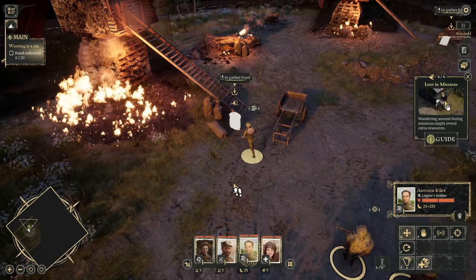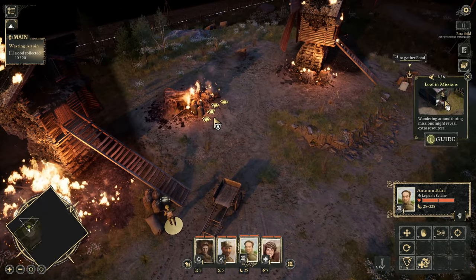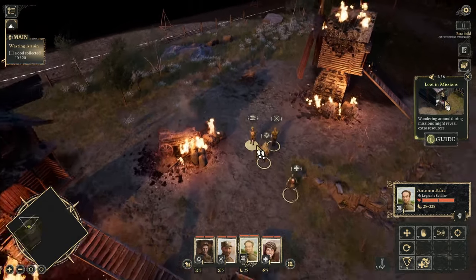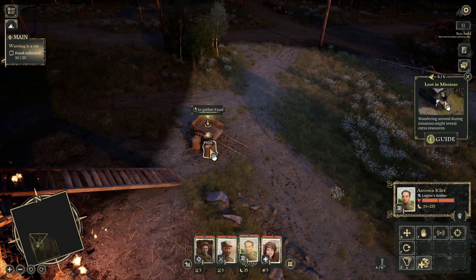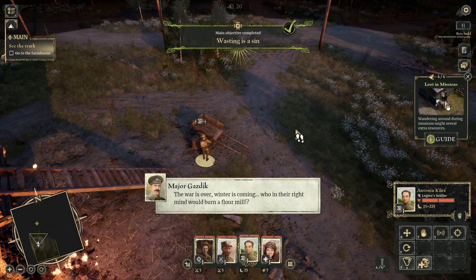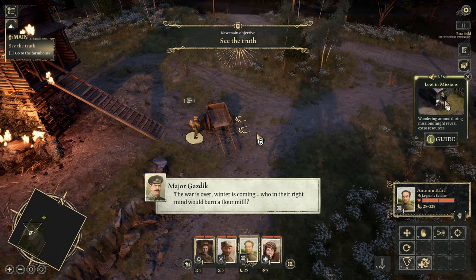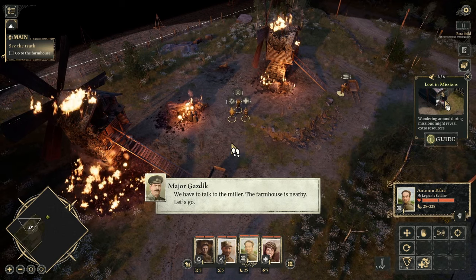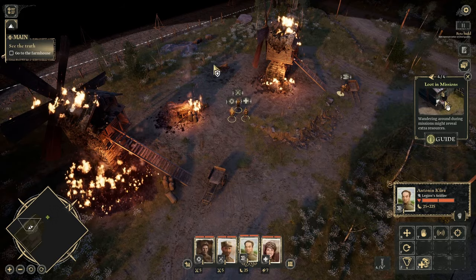Food collected — ten out of twenty. Where's the other food? Don't let the food burn! There it is, over there. Go and grab the other food because we don't have much. War is over, winter is coming — who in their right mind would burn a flour mill? We have to talk to the miller. The farmhouse is nearby. Let's go. If you switch to authentic languages, that chap is talking Czech, which is a nice touch.